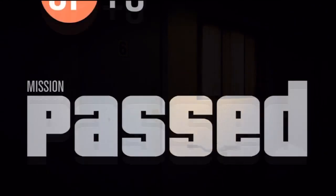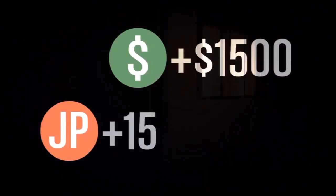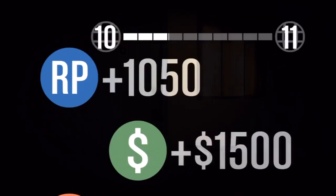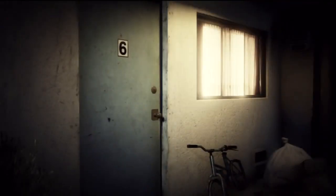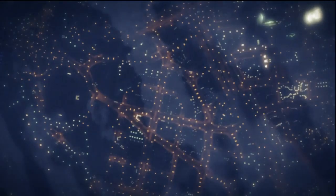As soon as all the points start coming up rapidly, press Triangle and R2 — but if you're on Xbox, press Y and RB. Just rapidly press that and it should skip over this really fast.